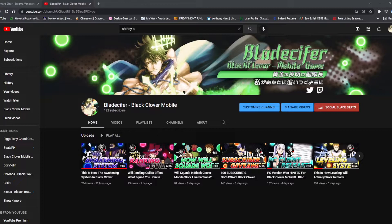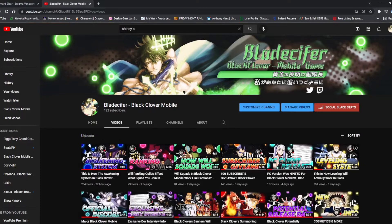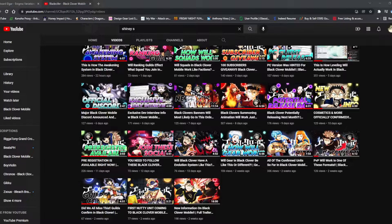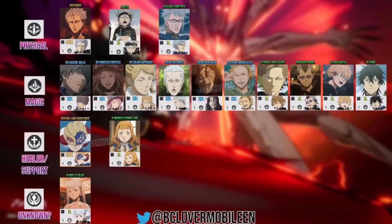Right off the bat, we're looking at the typings of the characters. A while ago we went over this, but it was brief. I think my first video, pretty much. These typings are fairly interesting because certain ones we kind of know due to translations, but they're not 100% accurate. So I have a full chart here of the typings that we have, which is physical, magic, healer slash support, and then an unknown one. This is all provided by Black Clover Mobile EN. If you want to follow their Twitter — that's the same Discord that I'm in as well — they posted a whole list of the physical, magical, healers, and unknown characters.